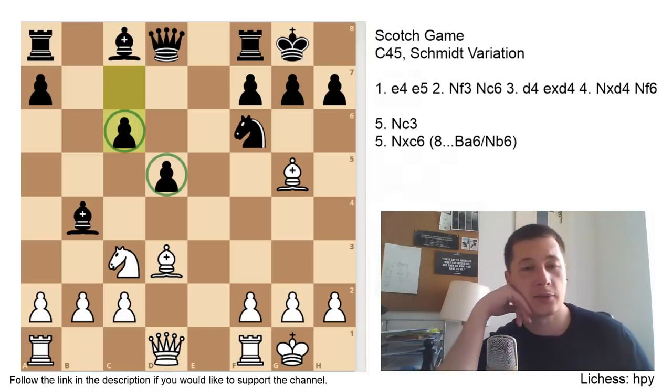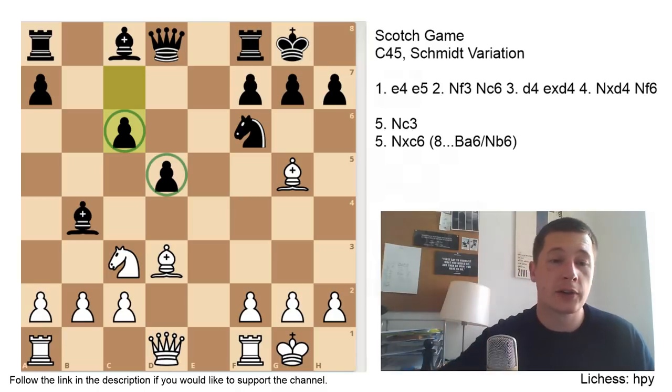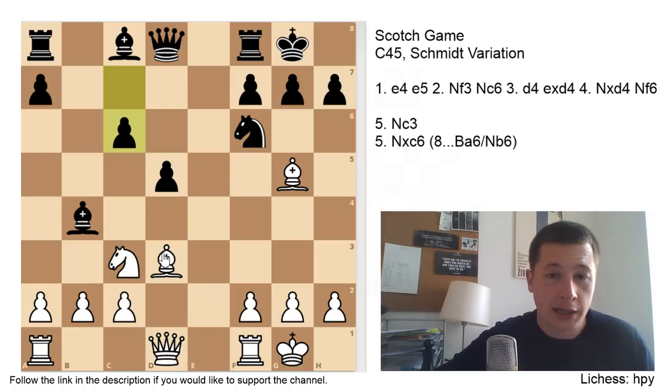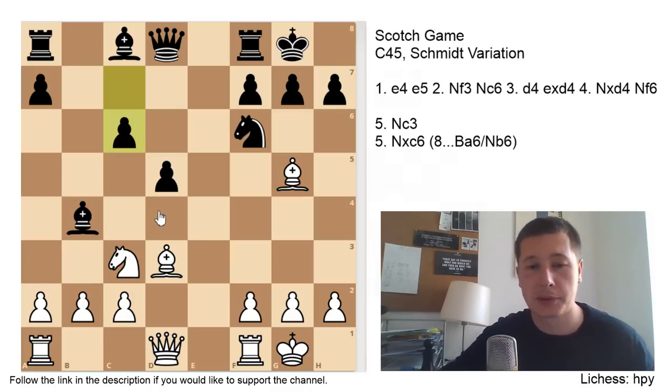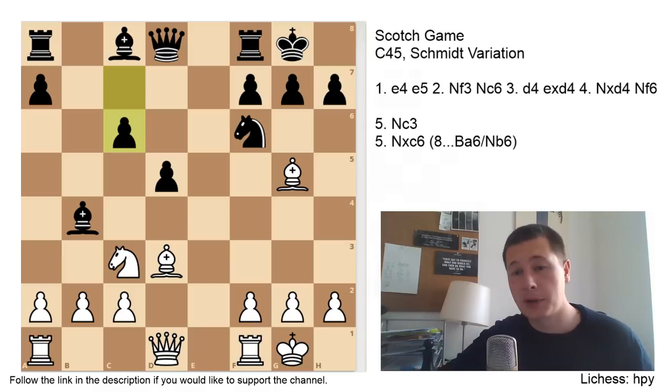White has an advantage because black has a few weak squares and hanging pawns on the c and d files which aren't easily defended. If the dark-squared bishops get traded off and you play c3 and put your knight on d3 — say Ne2, Nd4 — you'll probably be better. The second plan: trade the pieces, play c3, b4, Na4, Nc5, and your knight becomes a monster on c5. There are a lot of strategic possibilities for white, while for black I would always prefer to have white because I find it easier to play.